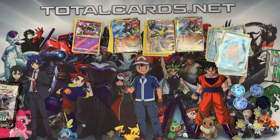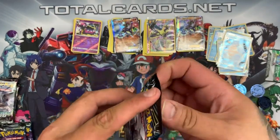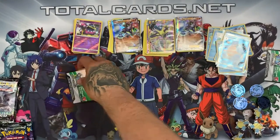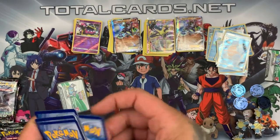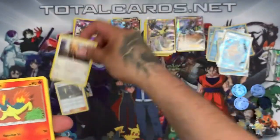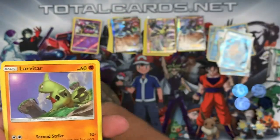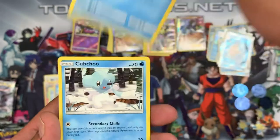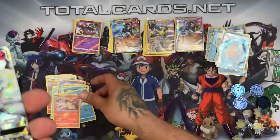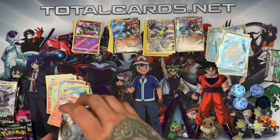Moving on to the Lost Thunder packs. First pack has a white card — looking good! We have Morty, Stantler, Quilava, Aipom, Marin, Larvitar, Slowpoke, and Munchlax. The reverse is a Typhlosion and our rare — oh wow — a Ninetales GX! My word, that is an awesome card. Some really good pulls from there so far.